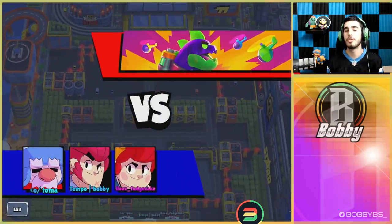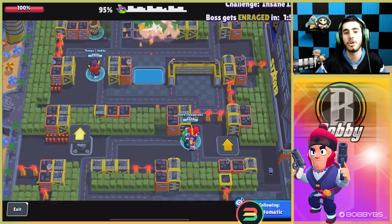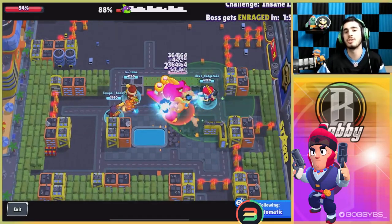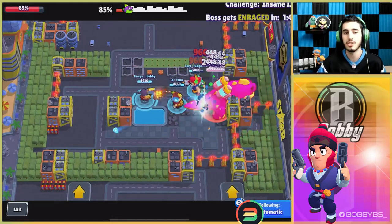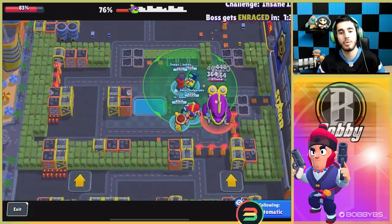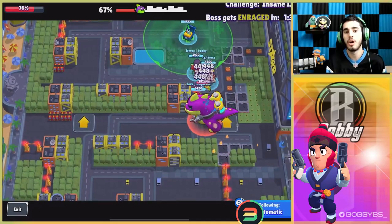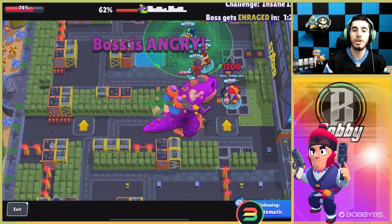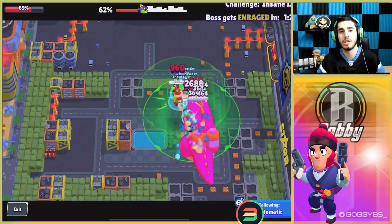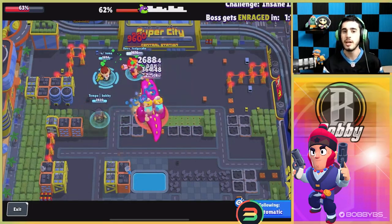Coming in at number 3 we have Colt. For very obvious reasons, Colt is probably the second or third highest DPS brawler in this mode — you just absolutely laser the bot. Your gadget adds six more shots, and your super just destroys it even more. Colt is the perfect piece to pair with Gale, Pam, or Mr. P. Either star power works, but personally I think the one where you stay further away and maintain range is the best strategy. Colt is just a DPS monster.